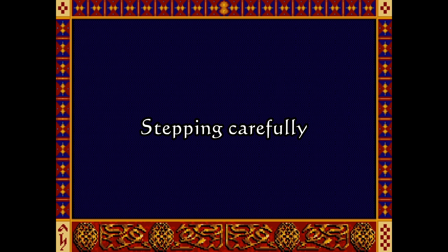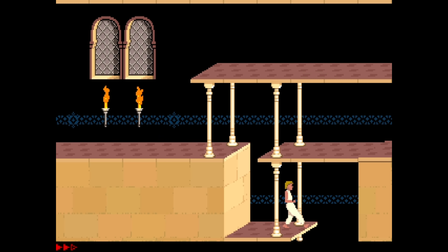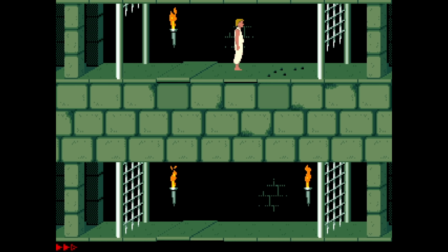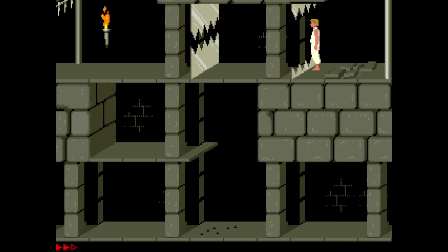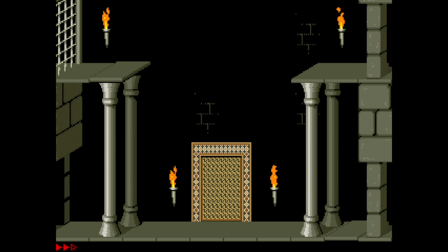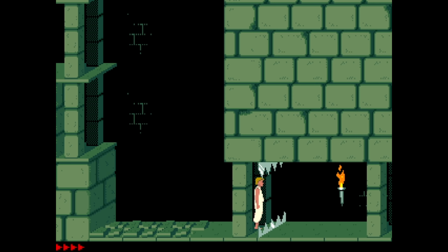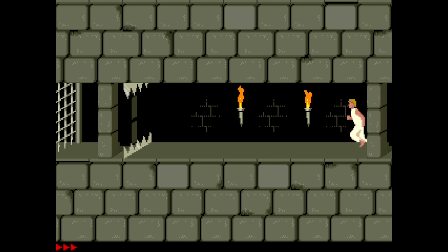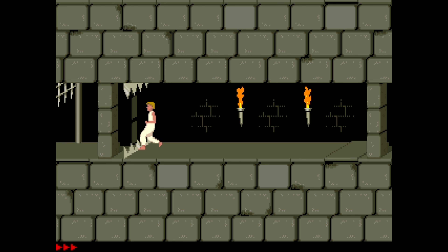One more thing about movement: if the prince is close to a pit, a chomper, or a ledge that closes a gate, holding down the shift key will cause him to walk up to the very edge and stop himself before taking the next step. However, keep in mind that he will only do it once — on the next attempt he will take that step, sometimes to his doom. And sometimes, very rarely, you might still be chomped even if you only intend to carefully get close to the blades. Scary stuff.